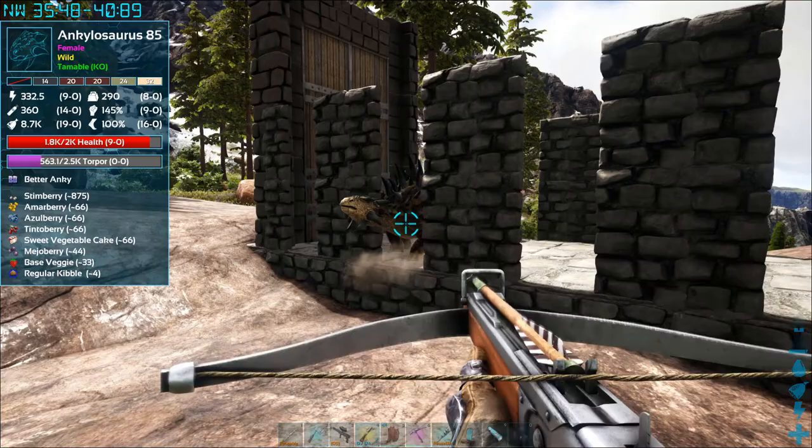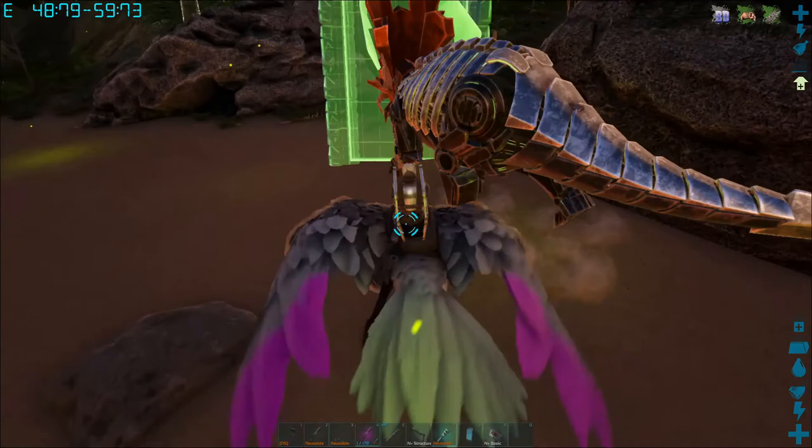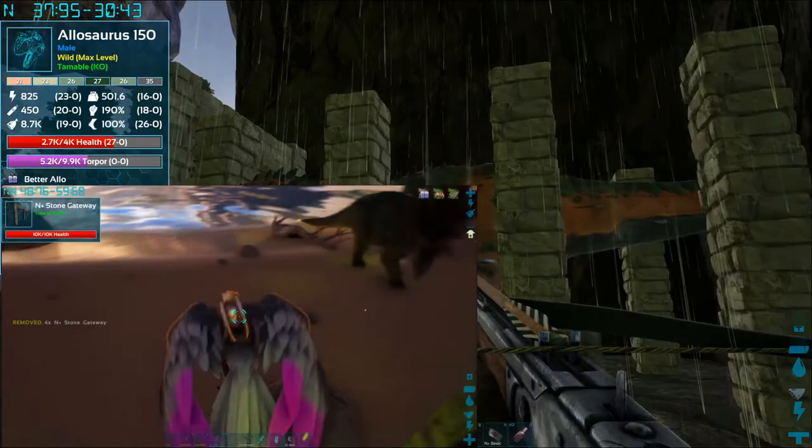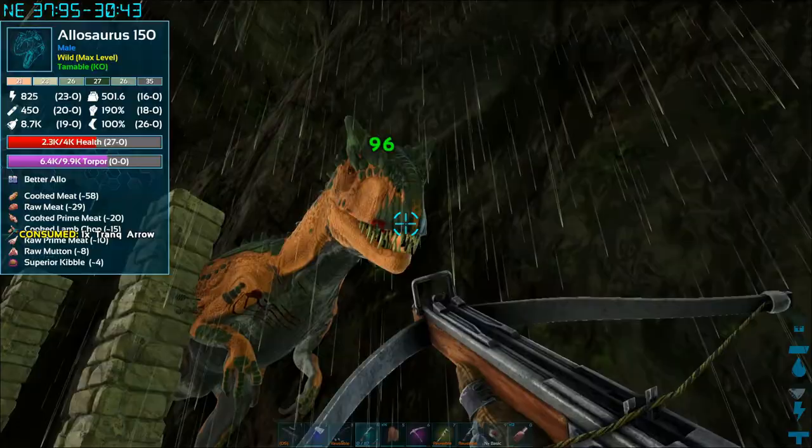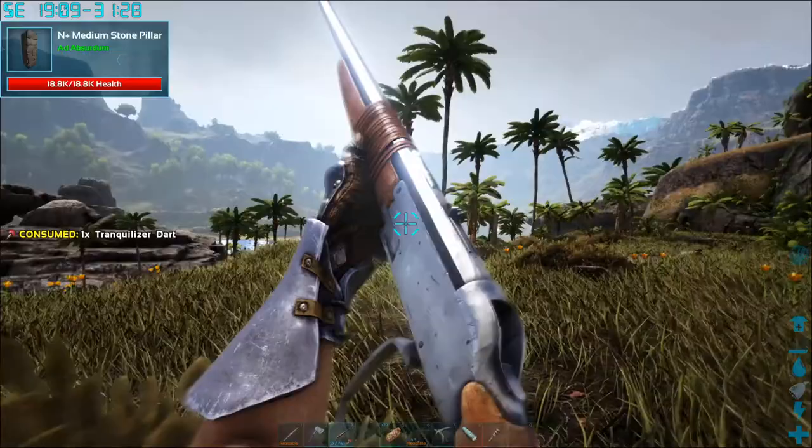An alternative to walls are gates. These don't need foundations, and the doors can be set to automatic, manual, or on a timer. Some dinosaurs cannot pass through the smaller gates, so you won't even need to place a door in them — they'll wall in the dino for you. The largest tames, like a triceratops or T-Rex, can even be trapped with pillars, which also don't need foundations. If you're trapping a tame that can fly, you'll need a ceiling, so plan your trap accordingly.